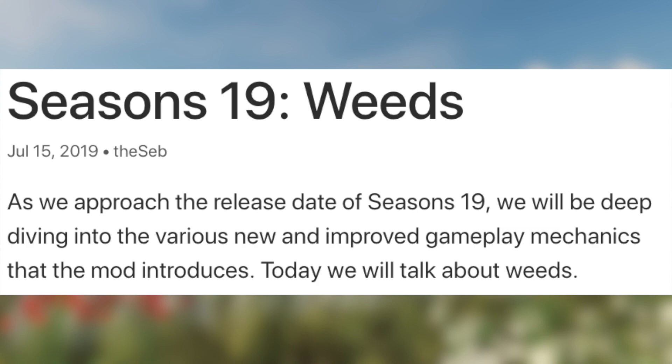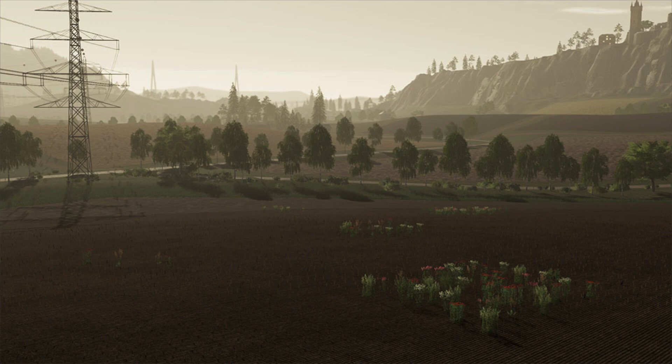Today let's talk about weeds. Weeds will sprout on untreated fields as soon as the soil temperature is high enough. The default soil temperature for weed germination is four degrees Celsius, but this can be changed by a geo mod or a custom map. This means that weeds can appear on your fields during cultivation and seeding operations before your crop has started to grow. Weeds grow in clumps randomly, and yield is only impacted on the patches where the weeds are visible — the rest of the field is not impacted.